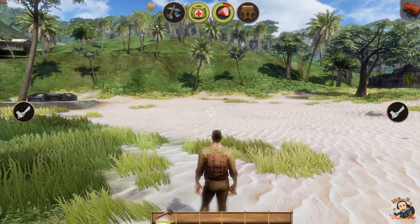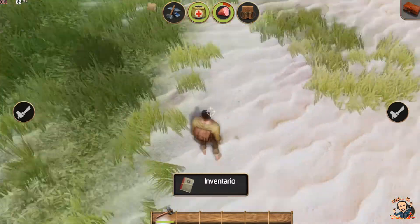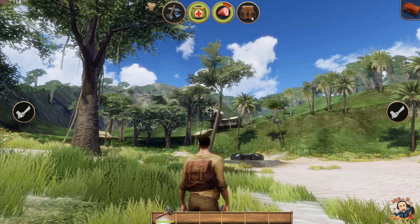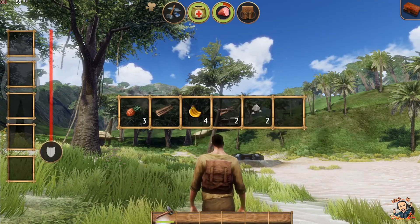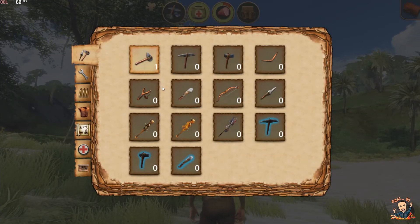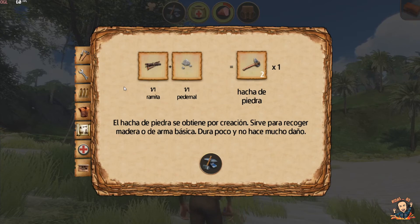Lo de la tercera persona o primera que tenemos. Lo del crafteo me gusta, porque mira todo lo que tiene para craftear. Este lo puedo craftear porque ya tengo ramitas y piedra. Le voy a dar a craftear, cojo otro hacha, porque la durabilidad es muy baja — el hacha y demás duran muy poco.